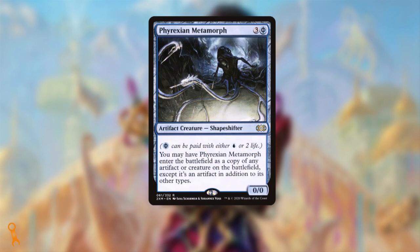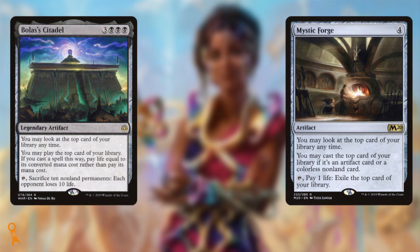Along that same line, we could include Phyrexian Metamorph, netting us an additional combo piece or win con. Imagine having two Marionette Masters out, or a second Dockside Extortionist. Once we get the volume of artifacts up in your list, adding in Bolas's Citadel and Mystic Forge would be fantastic. This gives you access to additional cards from your library, and worst case scenario, ensures you can always hit a land drop. Yes, Citadel costs life, but if you're able to very quickly hit combo pieces, it's an all-or-nothing approach.